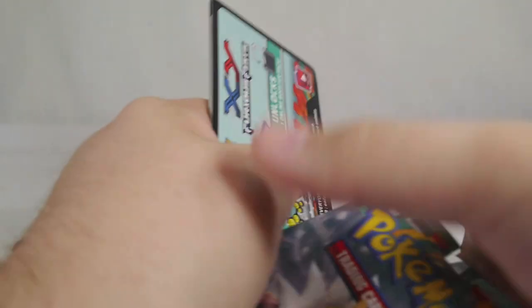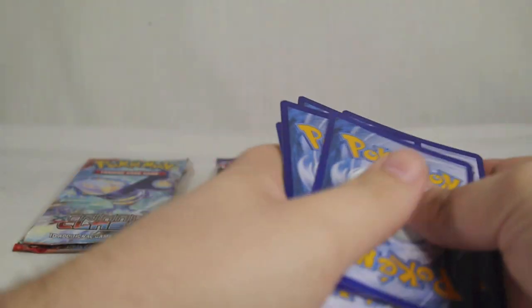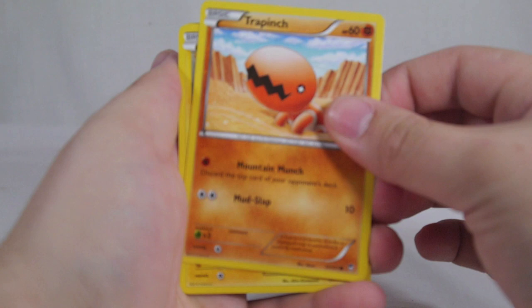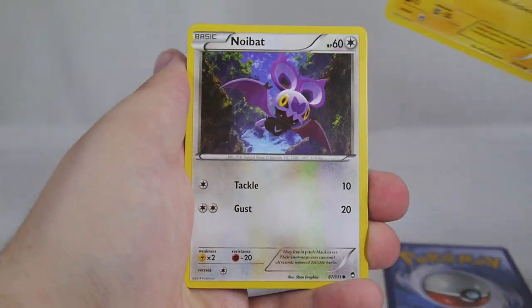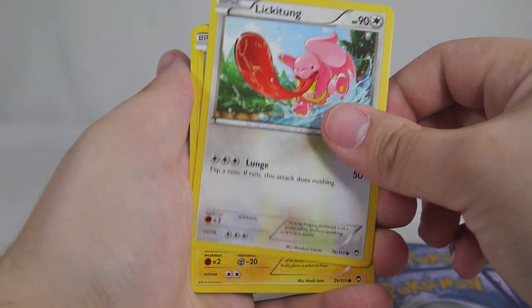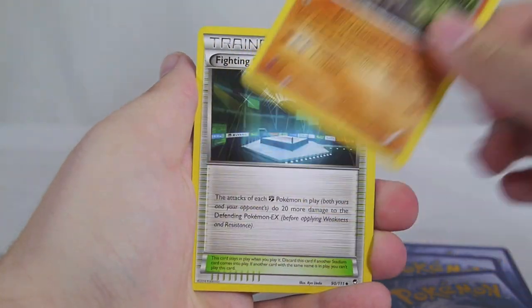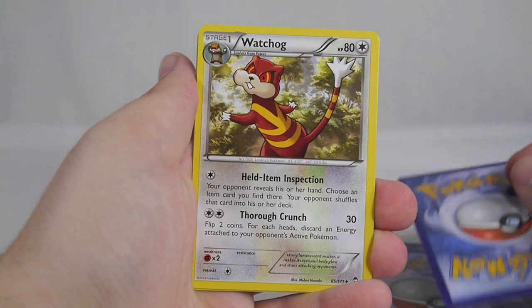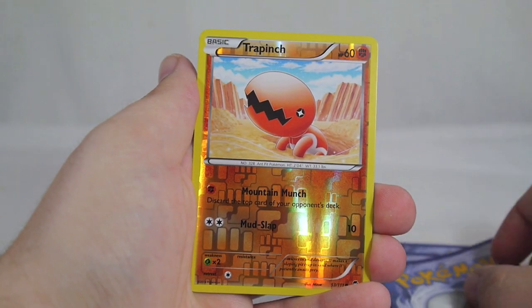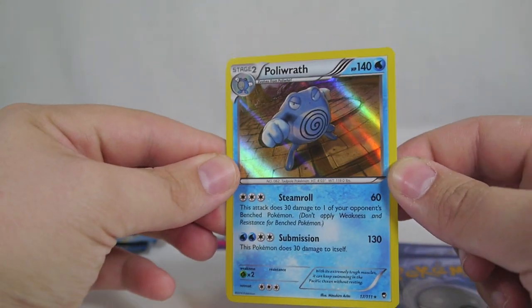Let's start with the Furious Fist pack — reverse order is always fun. Code card aside. We have a Treecko, Puzzle, Noibat, Lickitung, Electabuzz, Pinsir, Fighting Stadium, Watchog, Reverse Treecko, and a Poliwrath as our rare. So we're already off to a pretty good start with a holographic card.